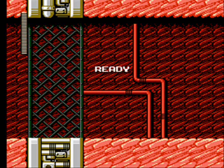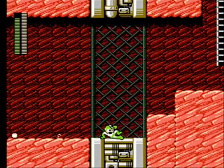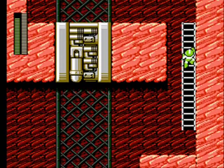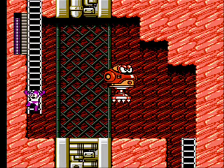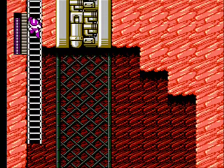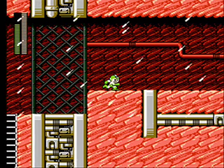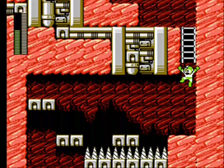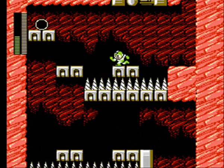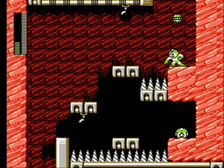Here we are in Drill Man's stage. This stage is pretty cool — I really like the music and everything. Eventually you'll come up to an area with spikes here and there, though some of them really aren't threatening at all. Later on in the stage it gets kind of weird because you'll be flipping switches that apparently create earth — kind of weird but also kind of an interesting stage element. I'll use Rain Flush throughout here, destroying the bubble bats before they even come out.